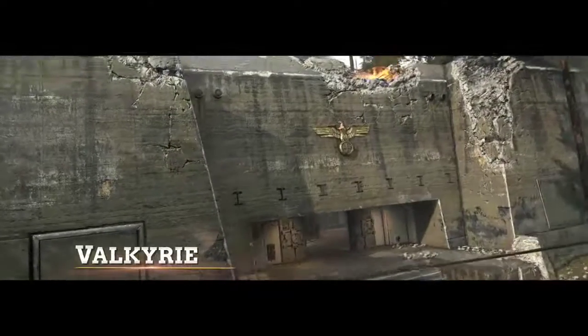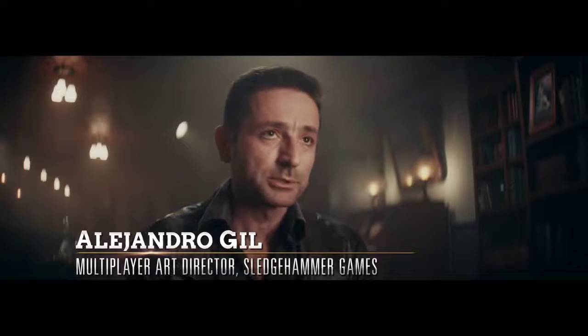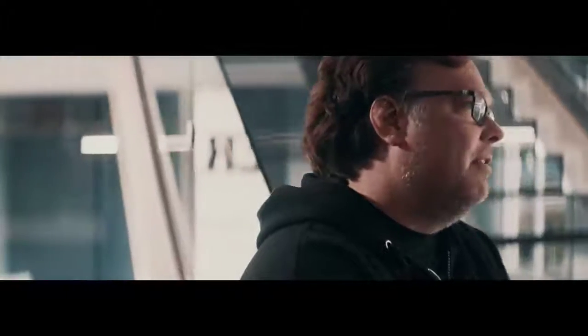Our first map is Valkyrie, set in Prussia — Hitler's Wolf's Lair. That's where a group of officers tried to kill Hitler, but also as many other high-ranking officers as they could. We wanted to design that map for multiple play styles. The outsides of the map have a lot of sniper lanes, but if you work your way through the middle spaces and through some of these other different bunkers, you're gonna have a lot of run and gun and shotgun play.